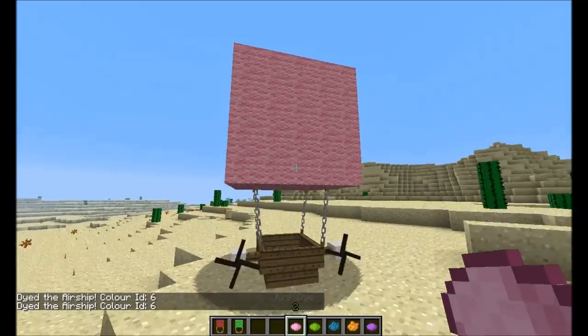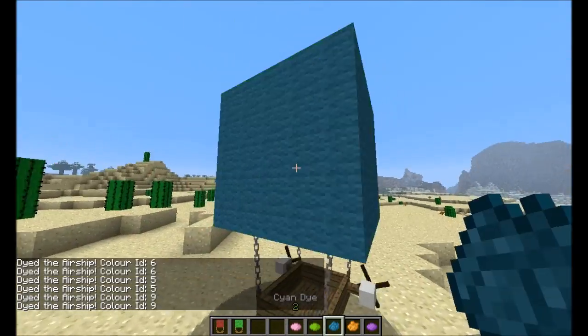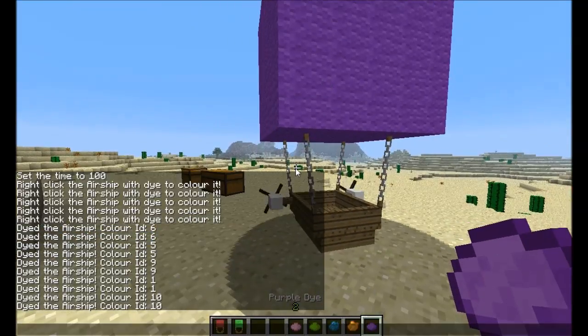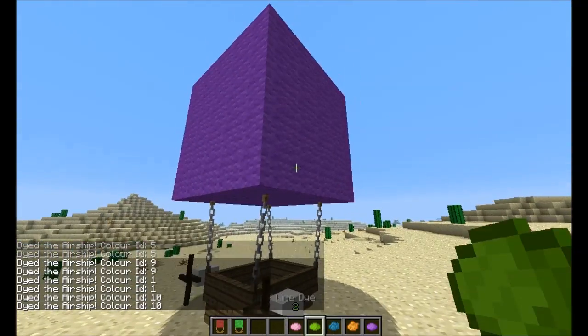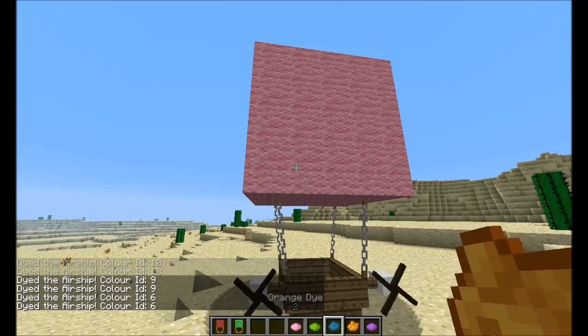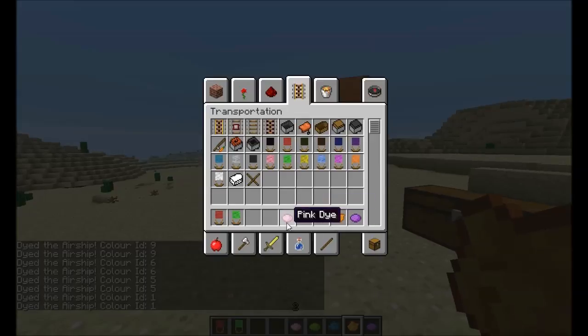I think you can use any type of wool, so you can have all these different color airships. You can also click on the airship with any type of dye and dye it any color — that's pretty sweet. As you can see in the chat it said 'dyed the airship color.' I'm going to leave it orange because I like orange.